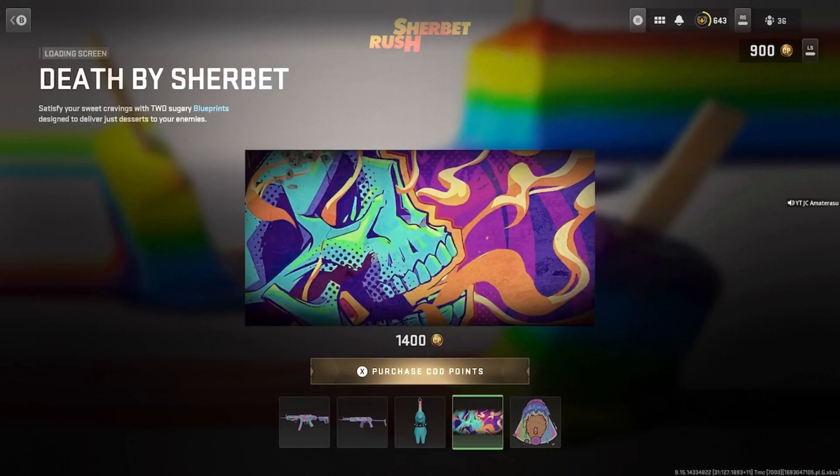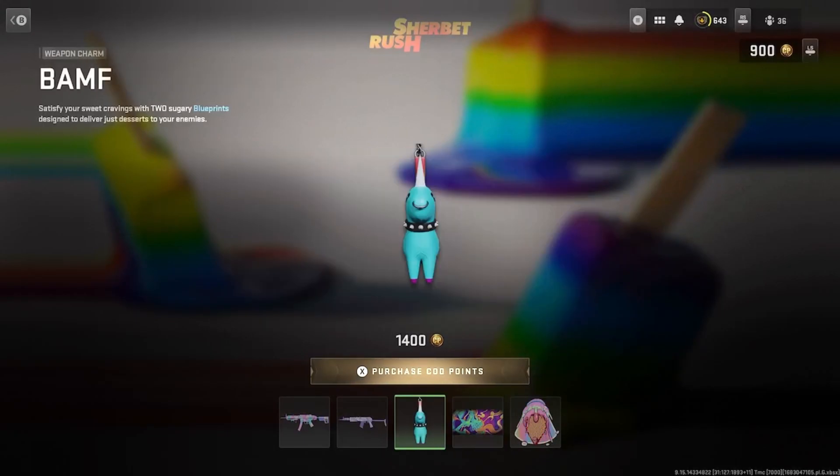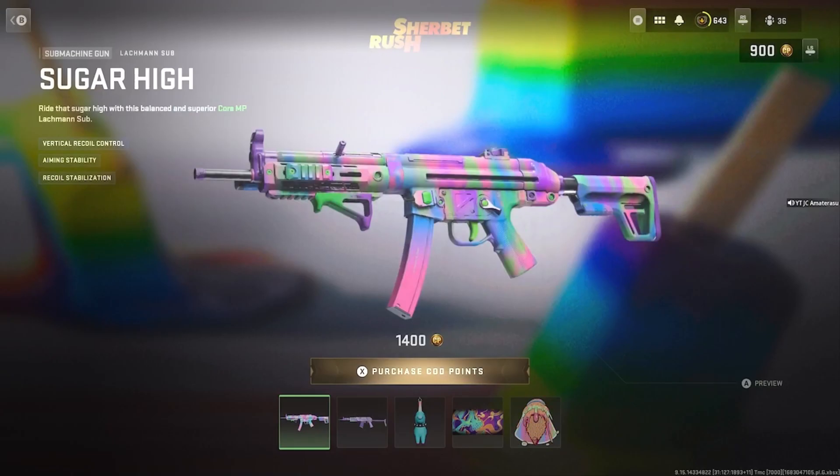The weapon charm is called 'Death by Sherbert' — there's gas coming out of his belt, melting. This bundle is 1400 COD points. It's kind of plain honestly, like unless you're addicted to sherbert you gotta get it.